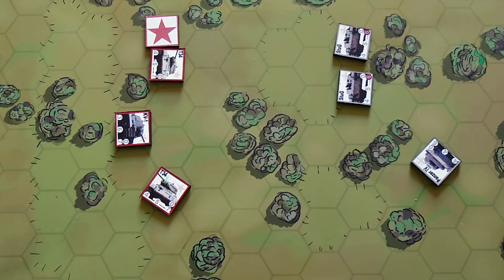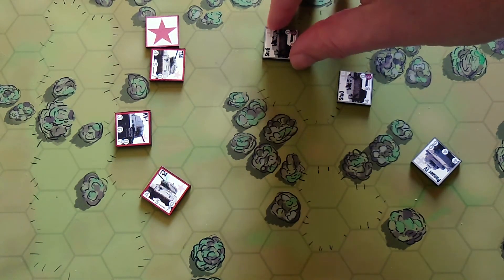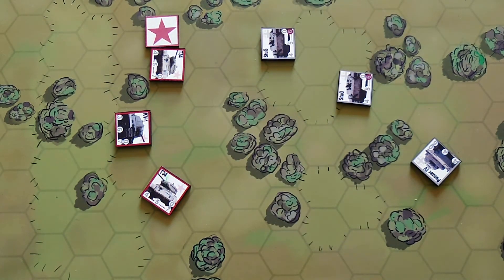Second up is firing. I can shoot at targets that I can see — that I have a line of sight for — and then I go through a series of steps seeing if I can penetrate the opposing tank's armor and then roll for damage. There's a separate video that explains exactly how combat works in the game.